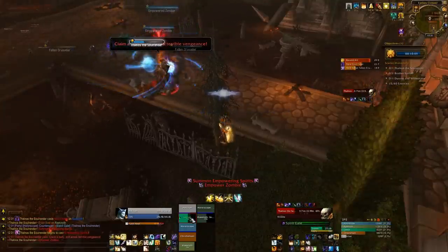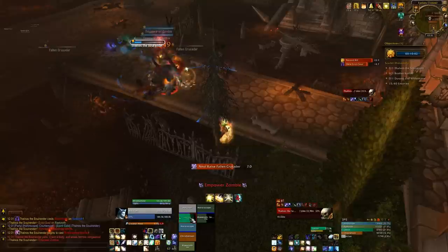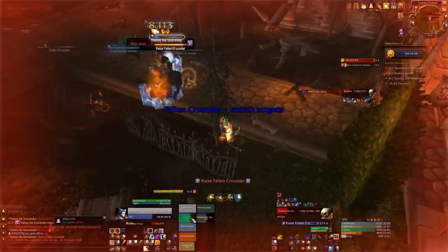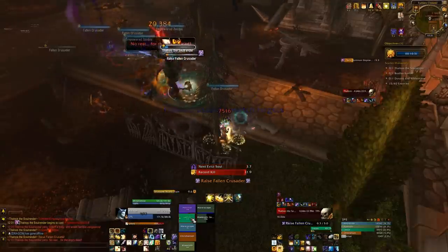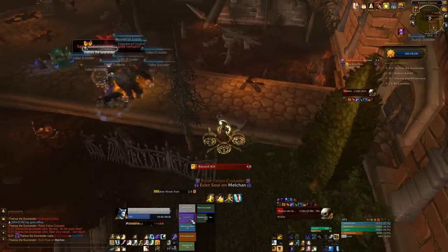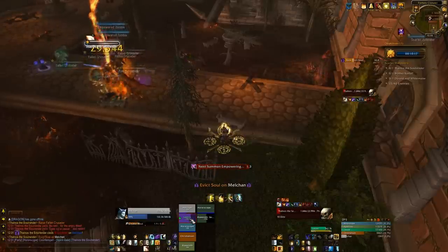As the fight goes on the boss spawns more and more empowered zombies, so the tank damage starts off rather light and then slowly ramps up. We ignore the empowered zombies - it's just a waste of DPS, you just want to burn the boss down as fast as you can. The smaller adds might die off cleave damage; they're not a big deal. Just make sure the boss dies and that you're dispelling Evict Soul. Be careful with your mana so you don't burn yourself out towards the end of the fight.